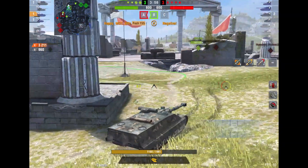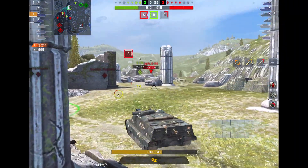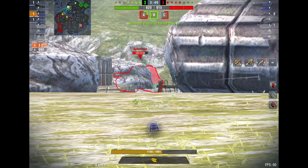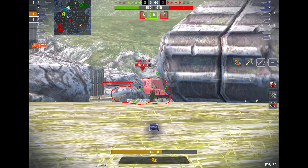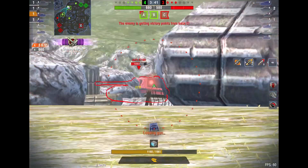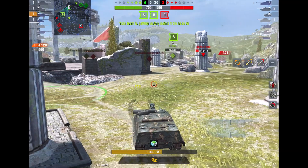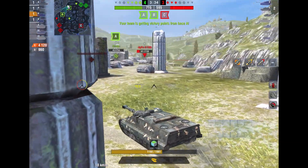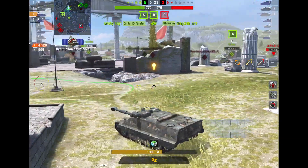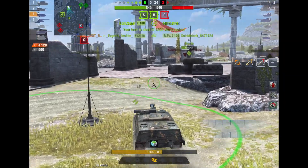On the positive side, you do have great mobility which allows you to get to certain positions very quickly and switch around the flanks. On the other hand, the traverse and reverse speed is absolutely horrendous, so pulling backwards is going to be painful. Keep all of that in mind — this is a first or second line tank, it's not meant for camping. Overall it's a solid tank and a good update. Let me know what you think about the Foch in the comments below — Happy is out, see you next time!